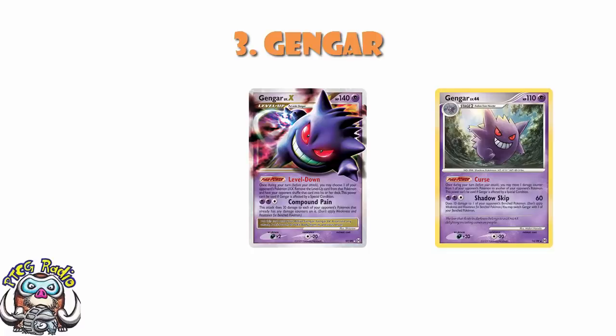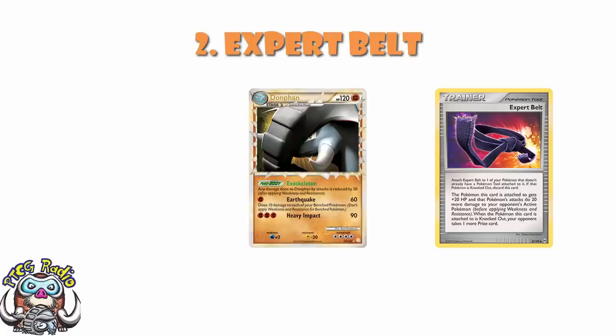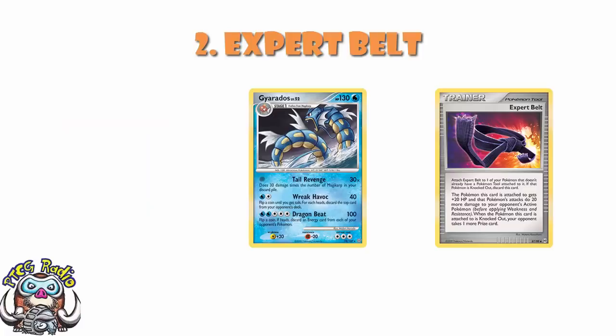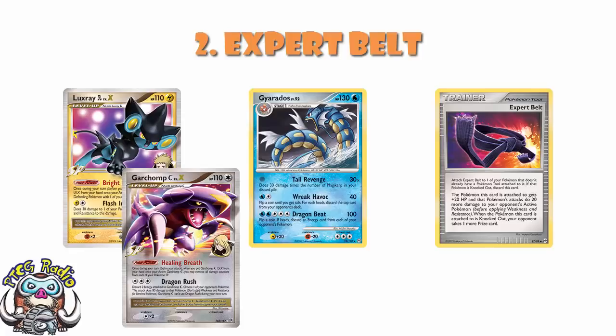One and two were amazing. Even though the bottom of this list is a little bit lacklustre, the top two cards were full-on proper job staples, starting off at number two with Expert Belt. Expert Belt was a phenomenal risk-reward card — a Pokemon tool that gave you an extra 20 damage and an extra 20 HP, but you give up an extra prize card when it's KO'd. It basically turned you into an EX or GX Pokemon. I played it in my Donphan deck to hit the numbers and KO stuff like Gengar. Something like a Gyarados that would generally only hit 90 damage with 3 Magikarp in the discard needed Expert Belt to get a one-hit KO on something like a Luxray or Garchomp. It was phenomenal.